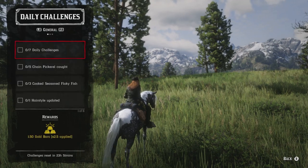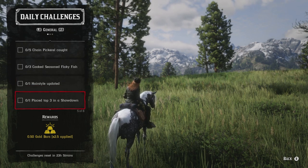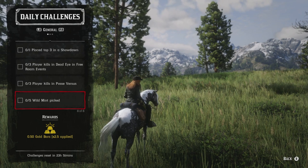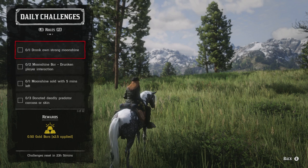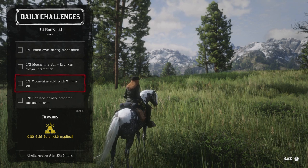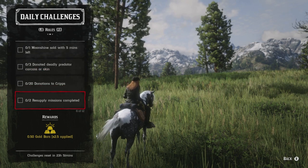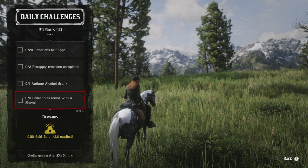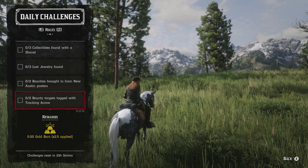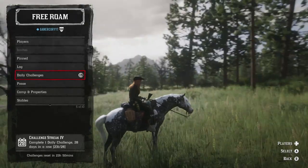Let's break down the daily challenges. We have: five chain pickerel caught, three cooked seasoned flaky fish, one hairstyle updated, one place top three in a showdown, three player kills with dead eye in free roam events, three player kills in posse versus, five wild mint picked, drink your own strong moonshine, two moonshine bar drunken player interactions, one moonshine sold with five minutes left, three deadly predator carcasses or skins donated to Cripps, twenty donations to Cripps, two resupply missions completed, one antique alcohol drunk, three collectibles found with a shovel, three lost jewelry found, two bounties brought in from New Austin posters, two bounties tagged with tracking arrows, and one player bounty collected.